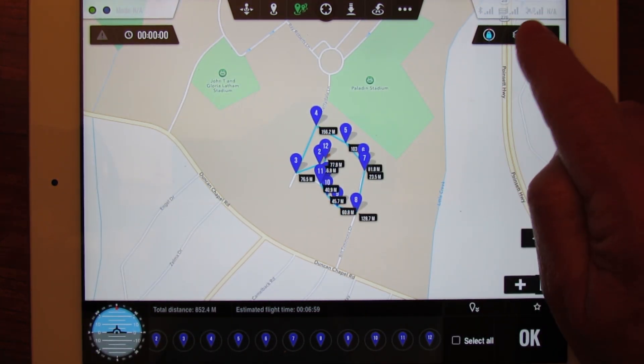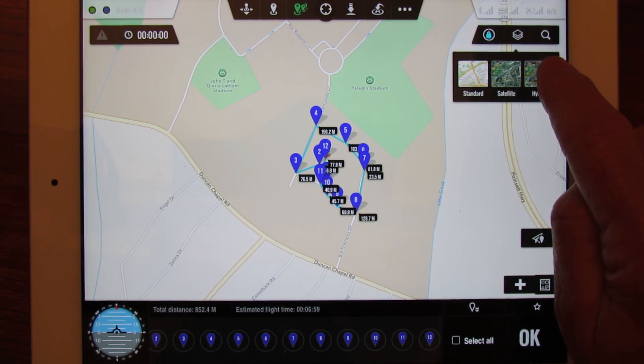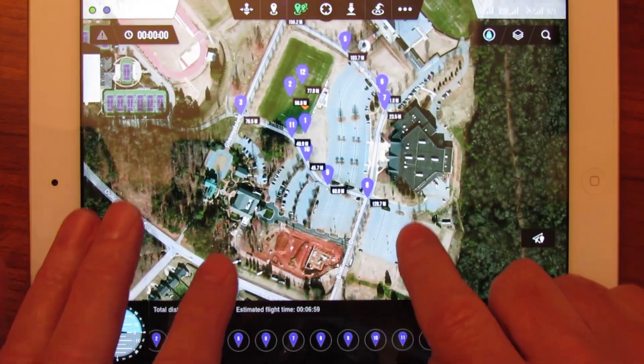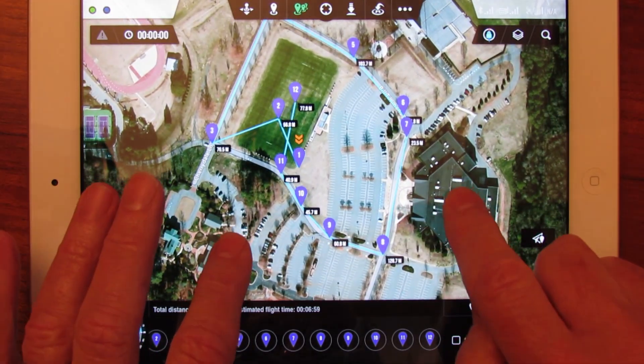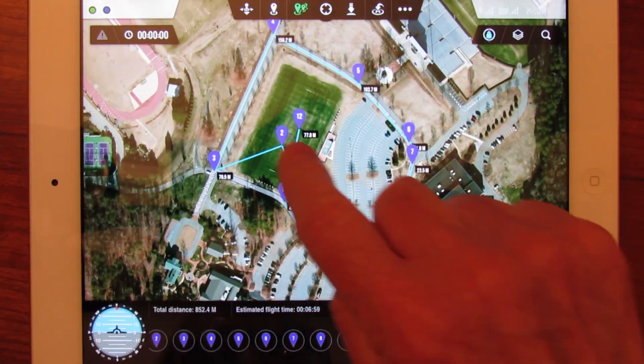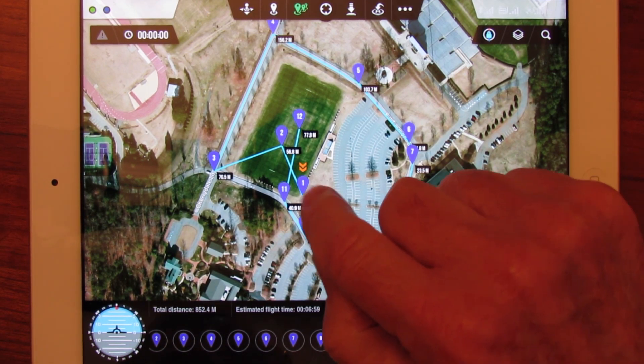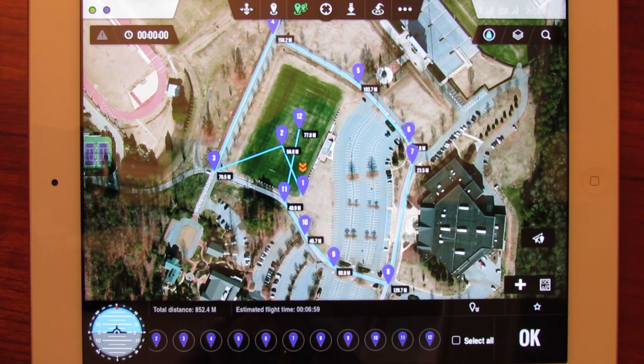I need to turn on hybrid map mode so it'll show not only the road maps but also the Google Maps picture. Here's the Furman rugby pitch on campus. We took off from this triangle right about in here, and there's a 12-waypoint mission there. The total distance for the mission was a little bit less than a kilometer.